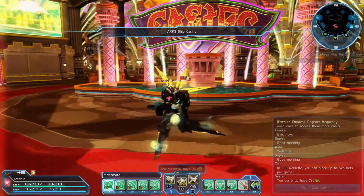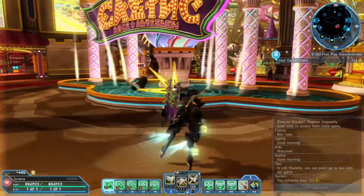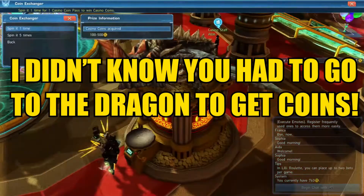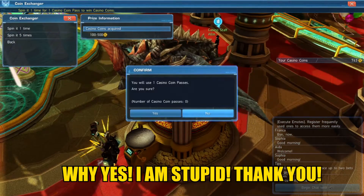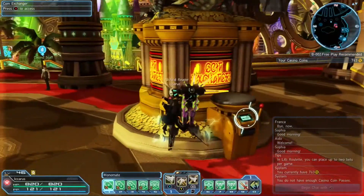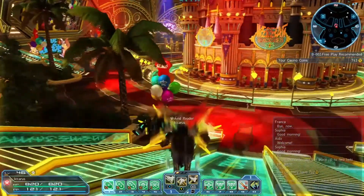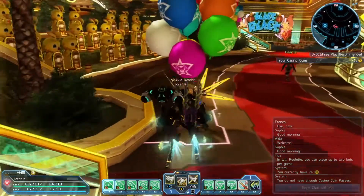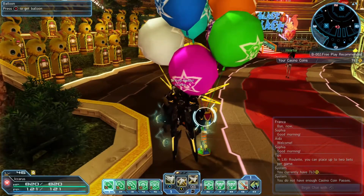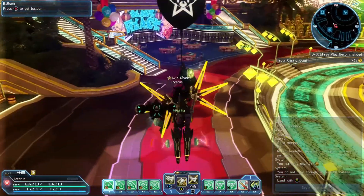The casino really gives you a very favorable line of stuff. You basically exchange your coin passes into coins, then come down here and spend them in the casino. The casino has a basic variety of games — the majority of them are card games, blackjack, or slots.